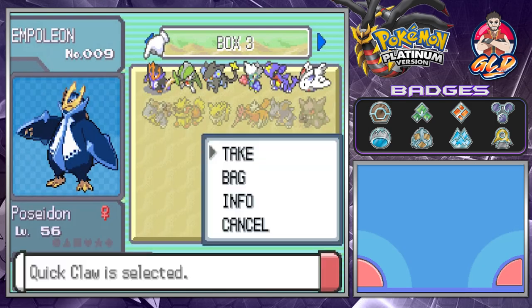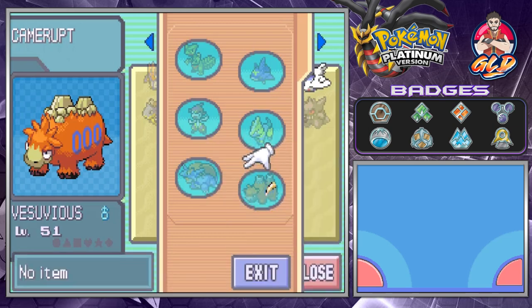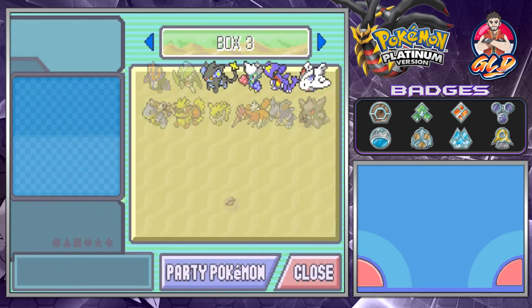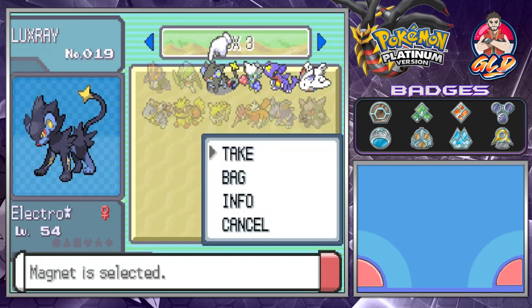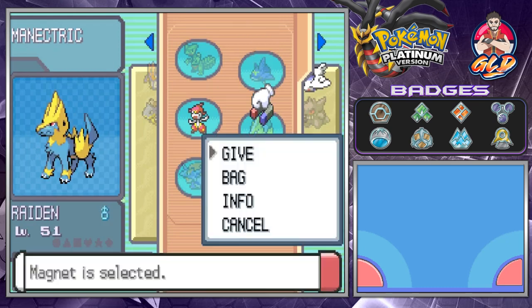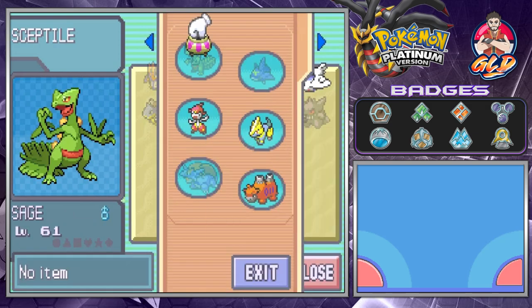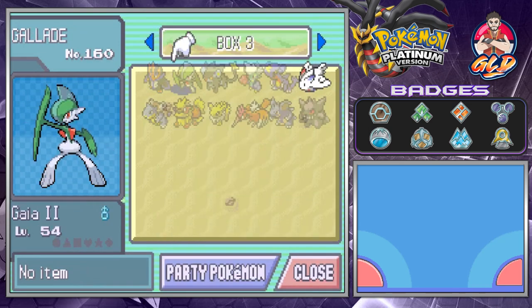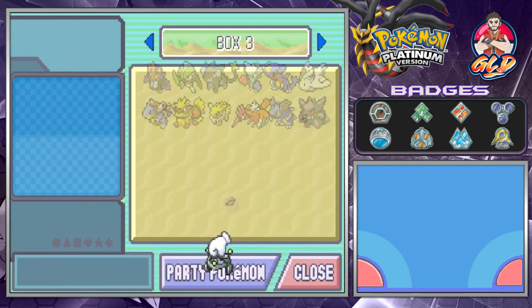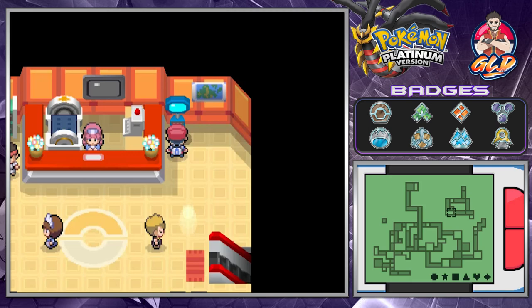Now, the next thing that needs to happen is we need to move these items. Poseidon obviously has the Quick Claw, and I need to give that to the slowest Pokemon we have here, which happens to be Vesuvius. The Shell Bell will go to — I don't want to give it to Dulcim. A Magnet will obviously be going to Raiden himself, and the Rose Incense I'm going to give to Sage of the Halo. The Dragon Fang obviously goes to Hadouken, and the last thing — the Experience Share — I'm going to give that to Joust because he wasn't really doing great in Pokemon Emerald.